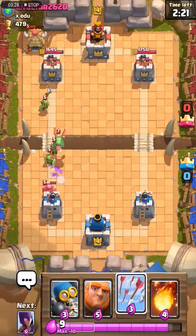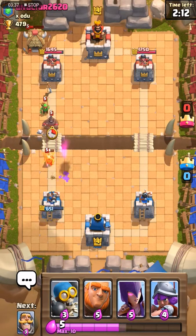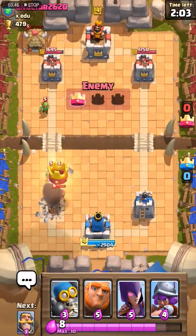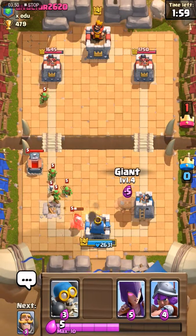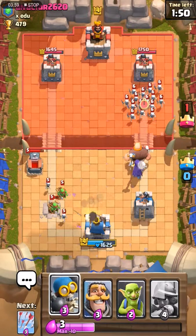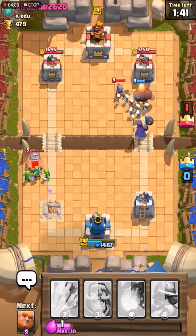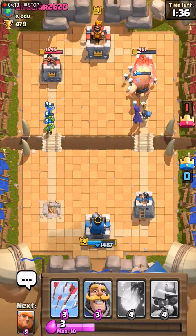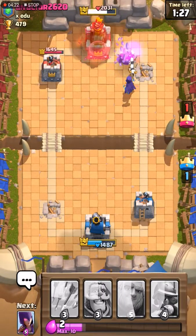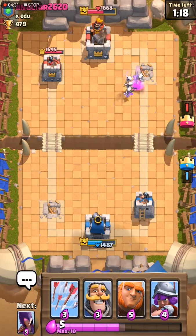I'm waiting for my witch — giant, bomber, witch combo. All right guys, we have to see our best try. I'll charge most of my elixir — it costs like 13 — so I'm placing a giant here, then the witch, then a bomber. I can counter them easily. The witch made a lot of skeletons! That was not a bad combo. I love this deck — it's still a very good combo to me, it's overpowered.